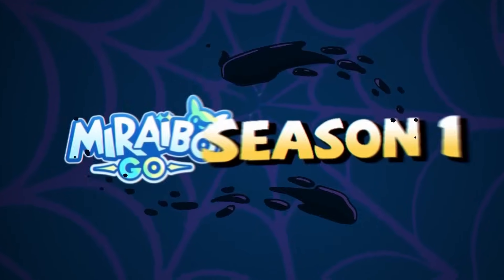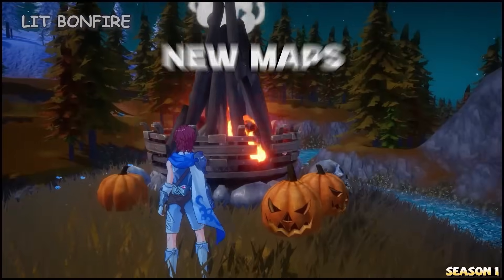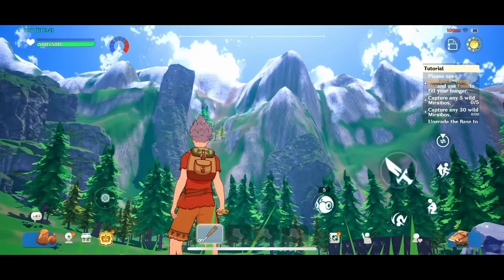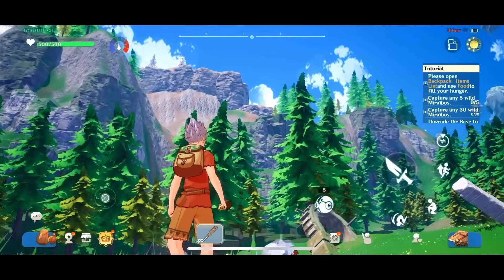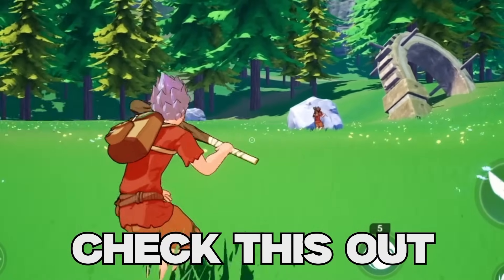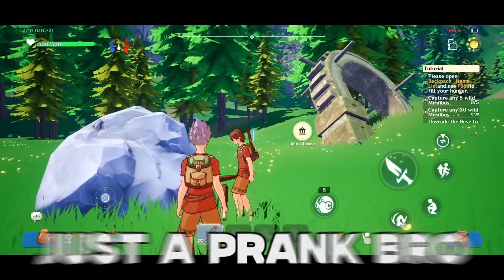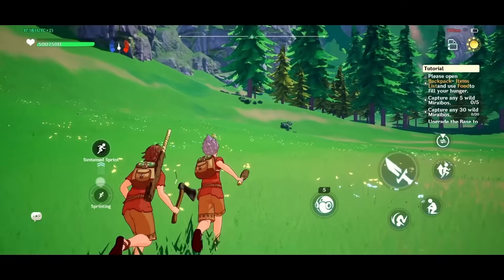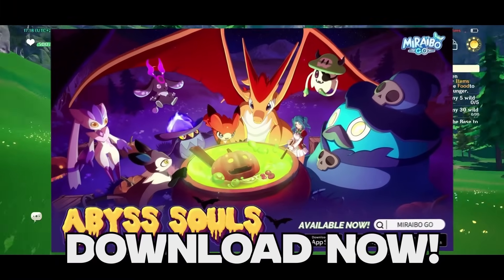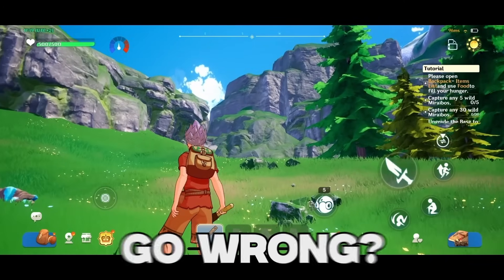This marks the start of Season 1, called Soul of the Abyss. This introduces new maps to explore, new character skins, and what I'm most excited for: their new PvP mode. The graphics are absolutely beautiful, and with vibrant landscapes like... Wait, I know that guy over there. I'm just gonna sneak up real quick — it's just a prank, bro. We're still friends, right? He's my friend, guys, I promise. Now, what are you waiting for? Download Miraibo Go using my link in the description, and make sure to invite your friends too.